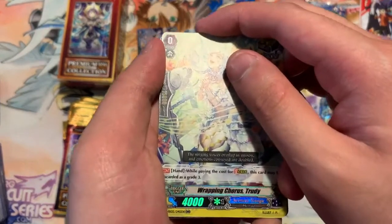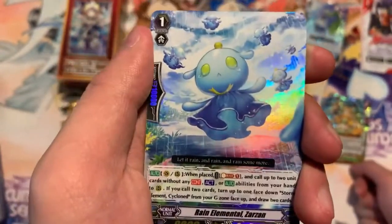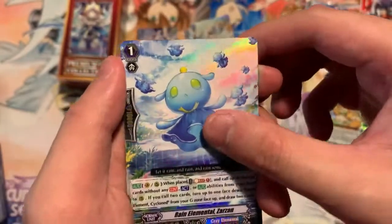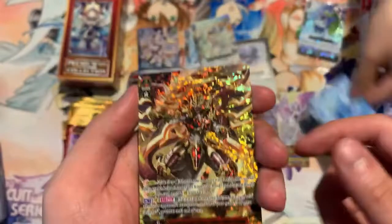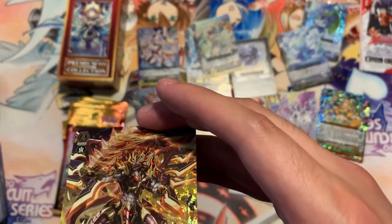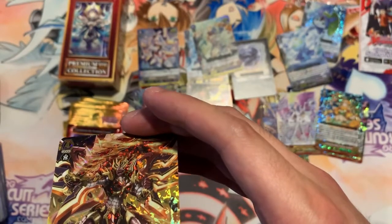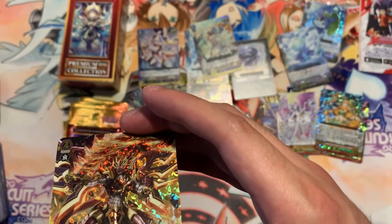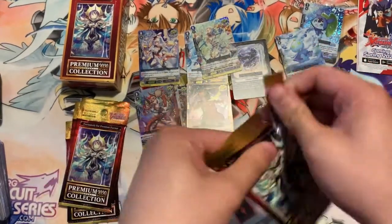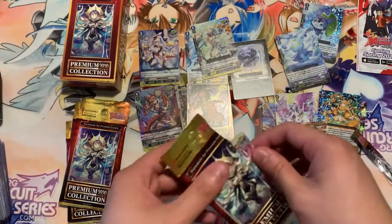We have Chorus Trudi for Bermuda Triangle. We have Zazan — the most controversial card in the game — yes! Rain Elemental is Zazan. You got a Zazan! And this is another shiny card that I can't read: that's Supreme Heavenly Encore Dragon. For our SP it's Sabu no Zon Buster Dragon. I just hate this rarity because it's so gold and I can't read it.